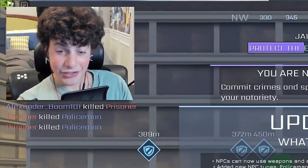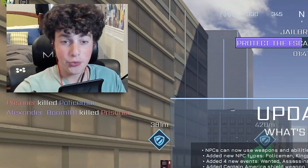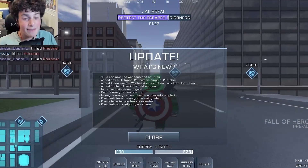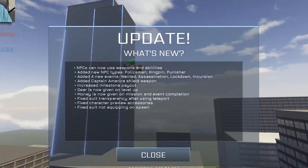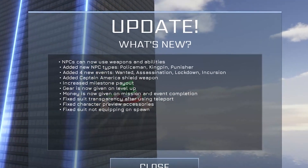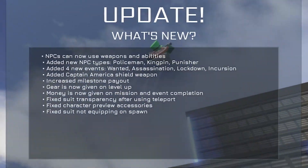Alright guys, we got a lot to go over today. First things first, before we get to the Captain America shield, let's go through what's new. NPCs can now use weapons and abilities. Added new NPC types: Policeman, Kingpin, and Punisher. Added four new events: one-date assassination, lockdown, and incursion. And of course, we got the added Captain America shield, which is so awesome.